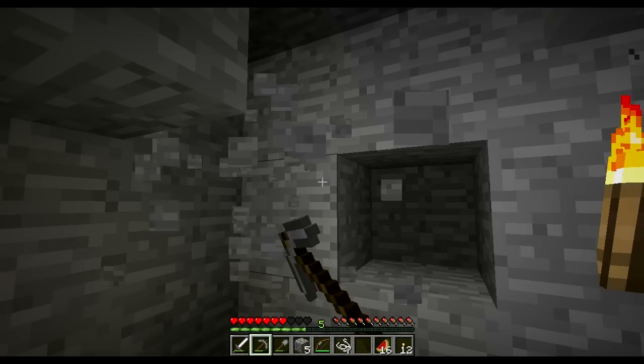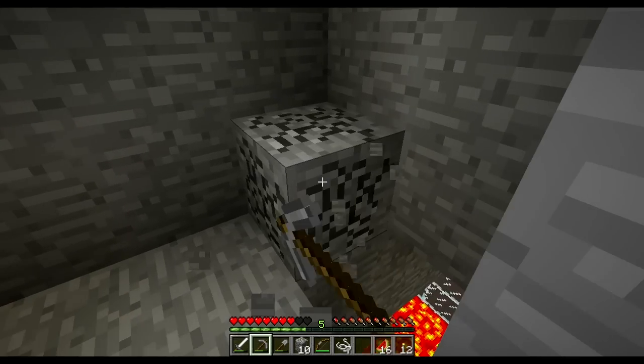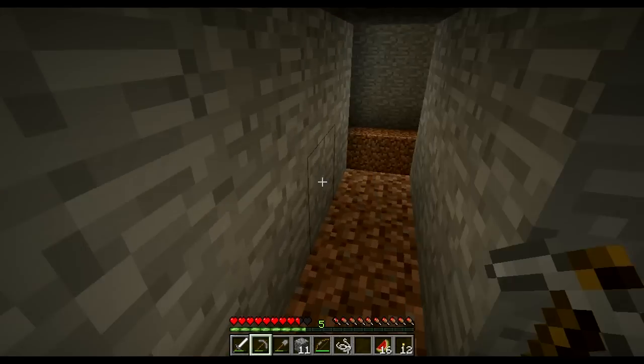Usually there's like a ward over here. You know, when you get a spawner there's usually something good in here — and I guess not this time. That's what I wanted, it was lava. And I found it — I found the lava! Because I need it for later.